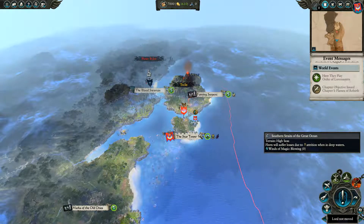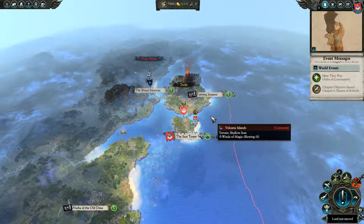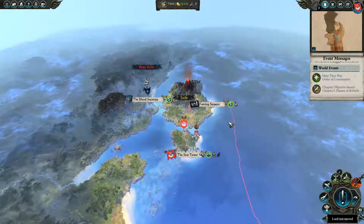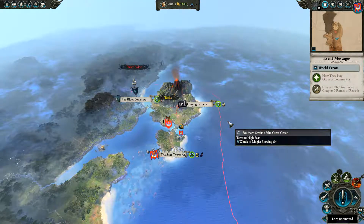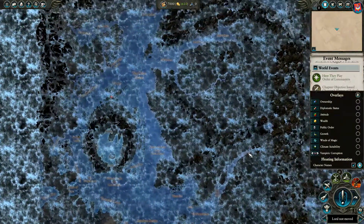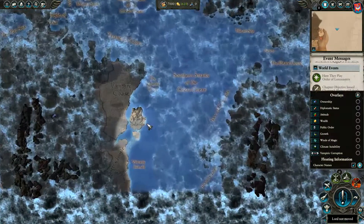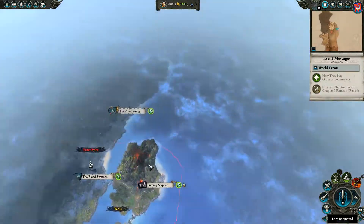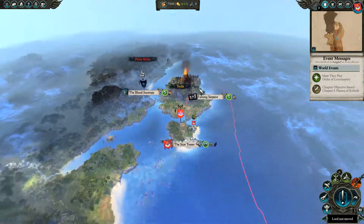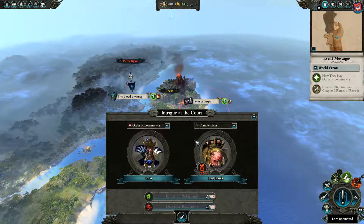Hello, welcome ladies and gentlemen - just wanted to check because I haven't recorded with this setup in a while. Welcome to Warhammer 2 Total War, the Mortal Empires expansion. Mortal Empires is basically the thing that connects Warhammer 2 to Warhammer 1 if you own both games, and that's exactly what we're going to be playing - a huge map with all sorts of factions. We're going to be playing as the High Elves from the Star Tower in the Volcanic Islands.